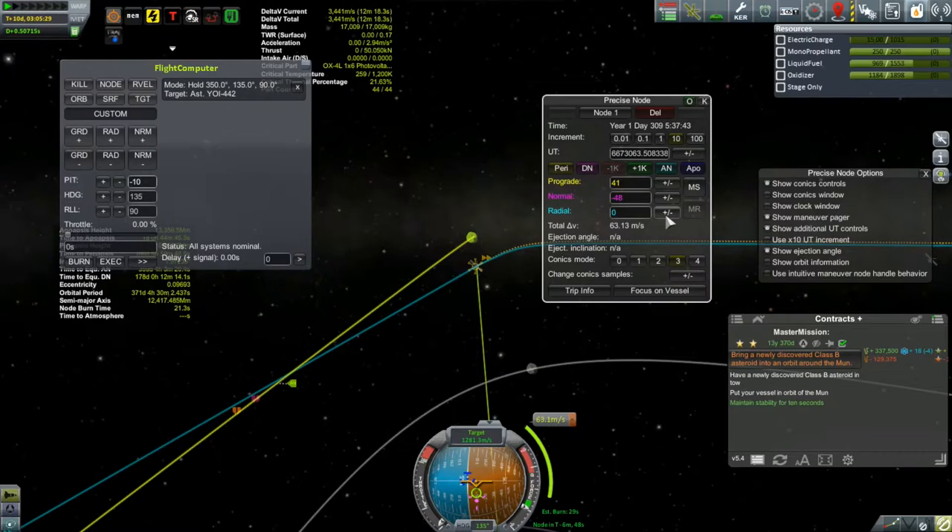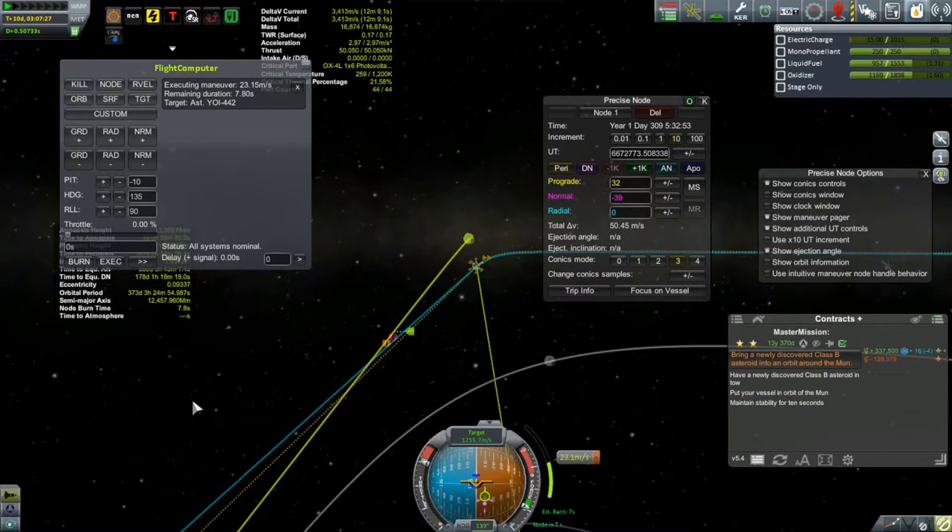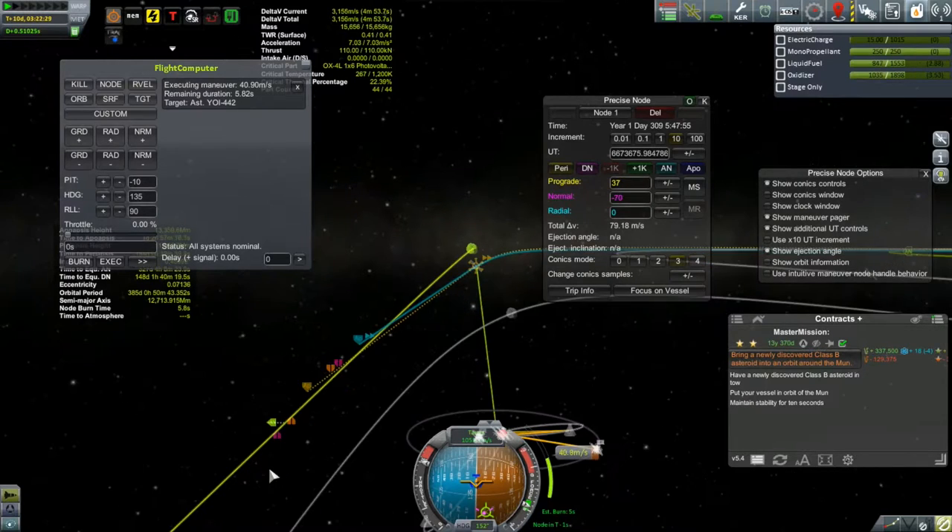The flight computer does come with a nice target retrograde mode — I'll be using that a little bit later, but not right now. Right now I'm using the custom one because custom gives me the ability to control the roll, and controlling the roll means I can control the orientation of the solar panels, which of course is vital if I don't want this probe to go dead on me. Anyway, this ended up leading to burn correction number three, followed very shortly thereafter by correction burn number four.